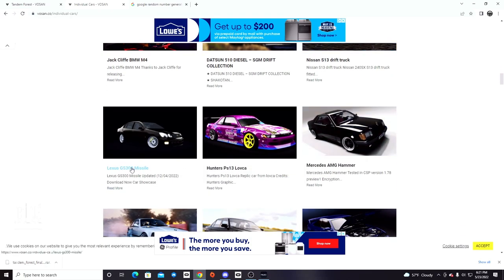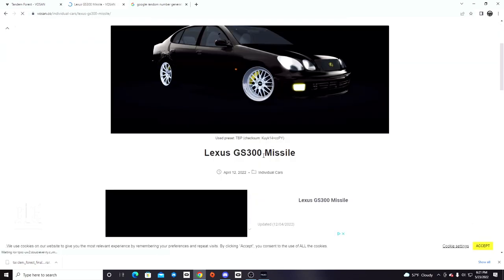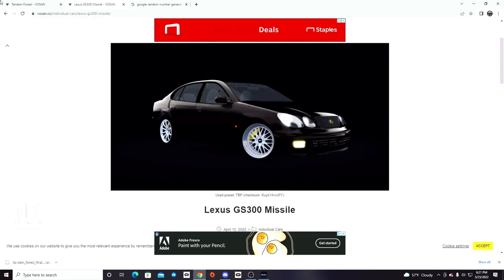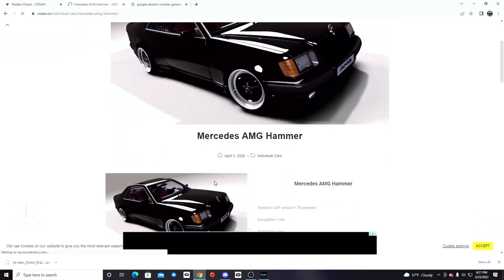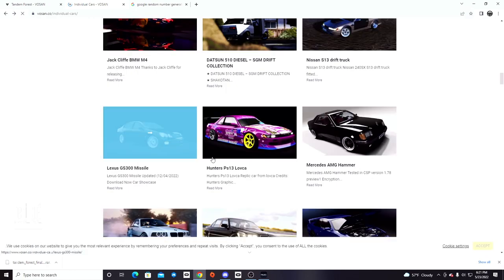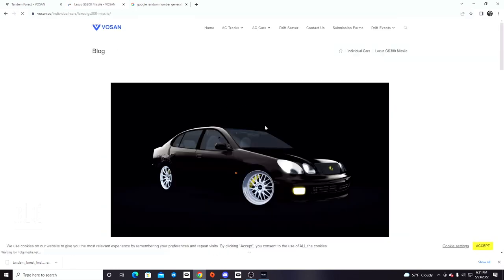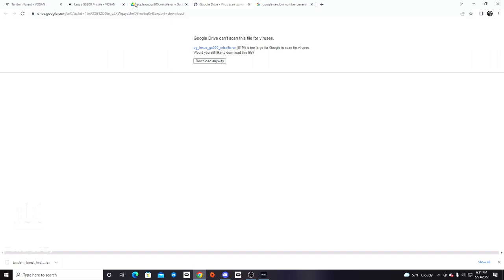So we either have a Lexus GS missile or a Mercedes AMG hammer. We're going to take a look at the missile - it's definitely a missile car. We've got some rust on there, big bodied Lexus. And then we got the AMG hammer, which could be fun. But I think we're going to go with the big body missile car - the big body GS 300 missile.